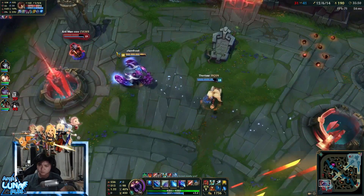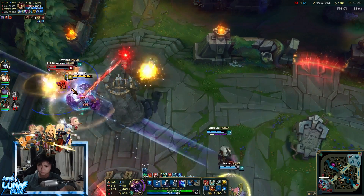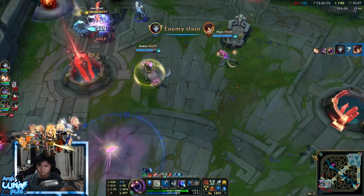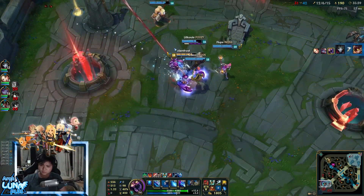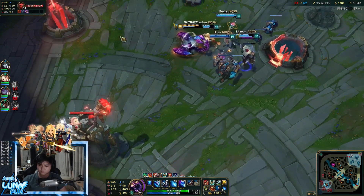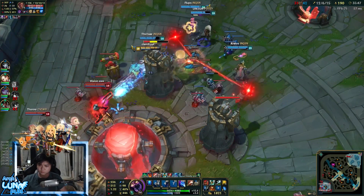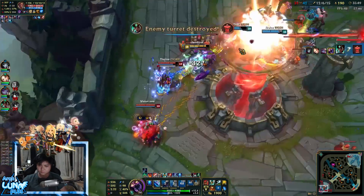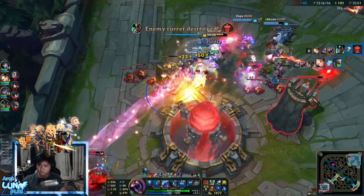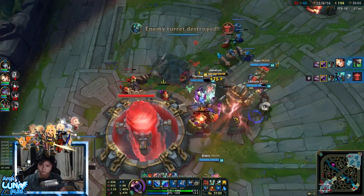At this point we knew we won the game because Sejuani and Amumu are dead — no more crowd control. They only have Ziggs for wave clear. I ran over Ziggs. We don't have the wave yet, waiting for it to come. We killed Ziggs and won the game. Our wave arrived with cannon minions and empowered minions. We picked off as many as possible to stop them from defending and there we go — we won the game.